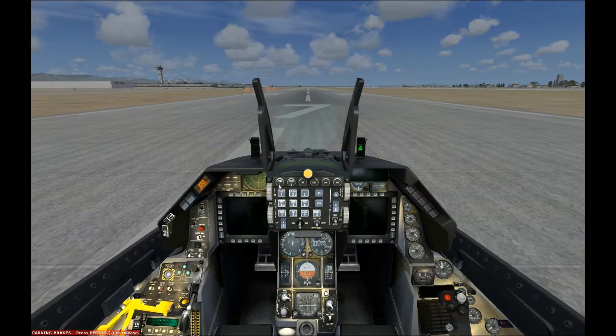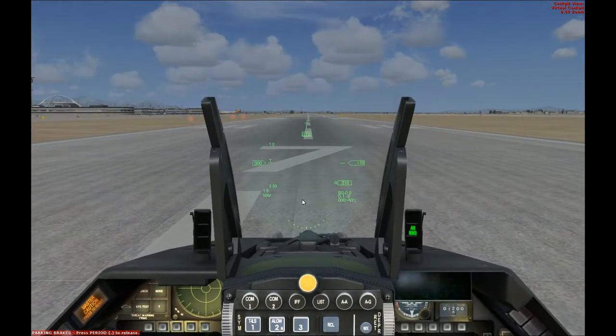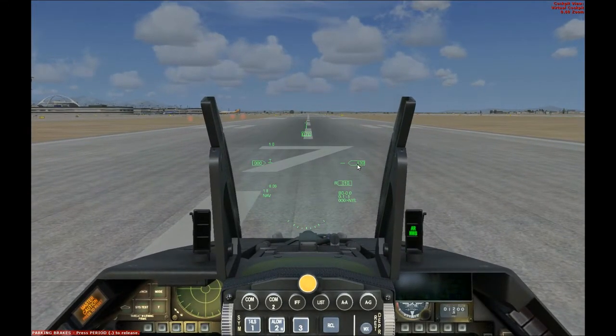First, you press this button. This button will start the HUD, but it won't give you all the information that we need — it only shows you the speed and the other two.